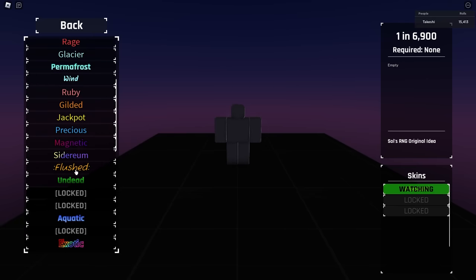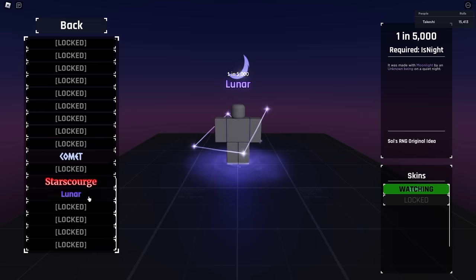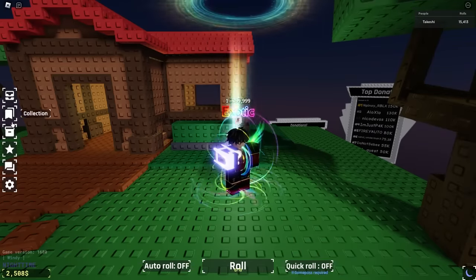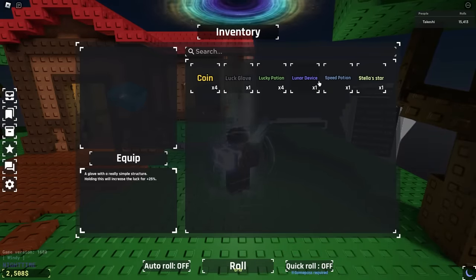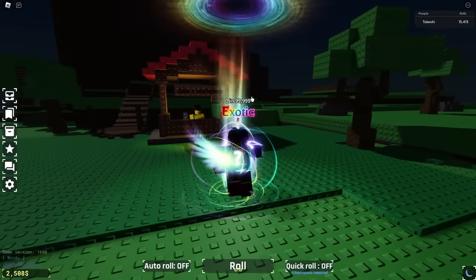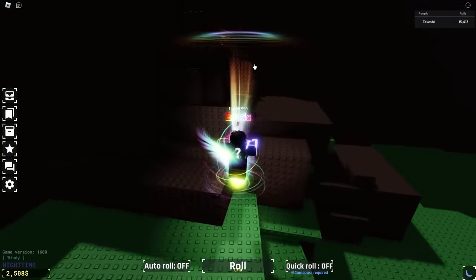Let's take a look at his collection. No Flush Lobotomy — he does have the mutated devil, does not have the mutated exotic. Star Scourge, man — that is crazy. He hasn't even gotten Solar yet. This guy got a Star Scourge before he got Solar! In his inventory he's got the lunar device and a luck club — he doesn't even have Quick Roll. He's just rolling completely normally and he got a Star Scourge.